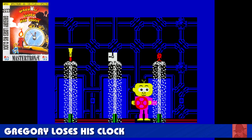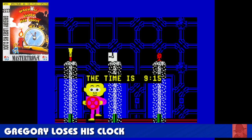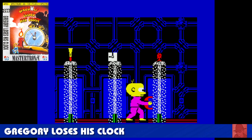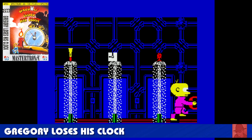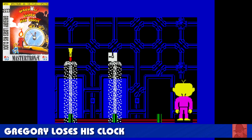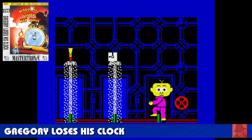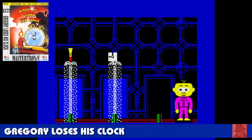Gregory Loses His Clock — the last of the large sprite games we've covered. Gregory's had his alarm clock stolen by a ghost while he's asleep and he's been trapped in the sleeping underworld. In his dreamlike state he must solve a number of things. We need to get a tack off and get his clock back so he can wake up — or be forever asleep, which doesn't seem like a bad thing. There's Gregory in his magenta pyjamas. What a cool kid.